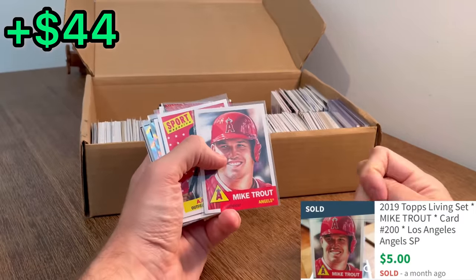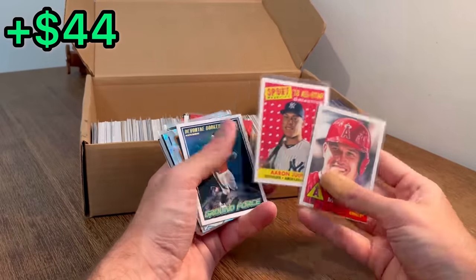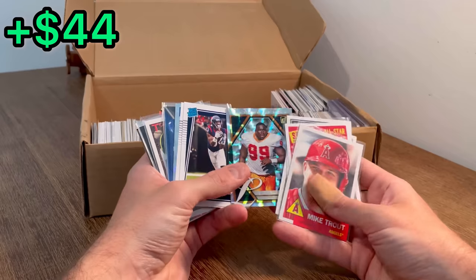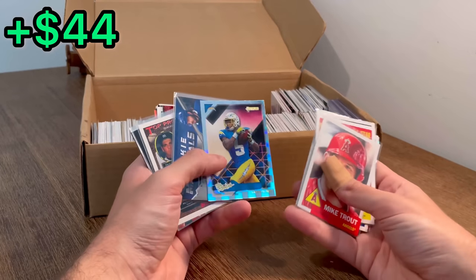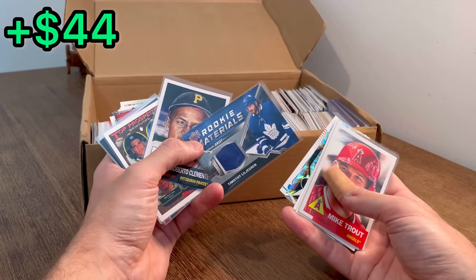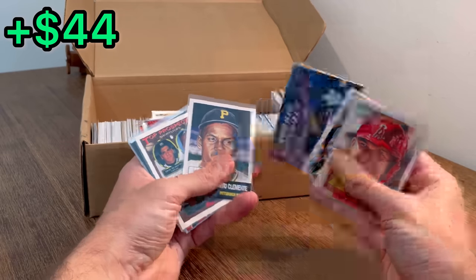Mike Trout, 2019 Topps card. Aaron Judge, 2018. Elway. Warren Sapp. Terrace Marshall rookies. Josh Palmer — let's do this as the next Easter egg. Timothy Liljagren — something like that — rookie materials. Nice, that's cool.